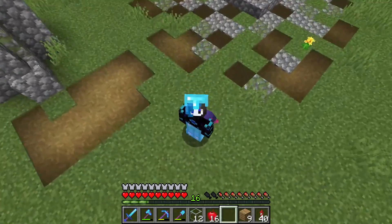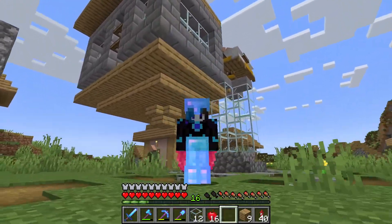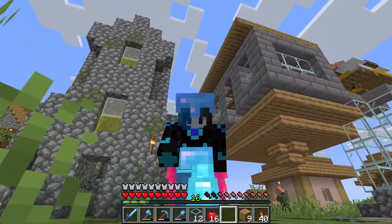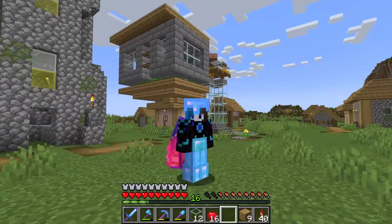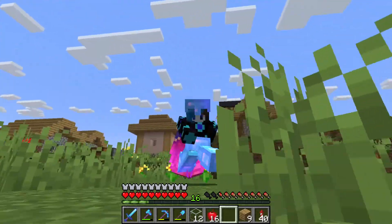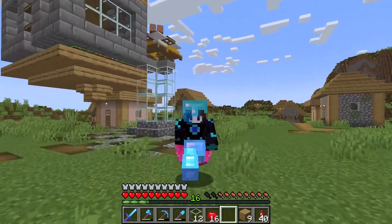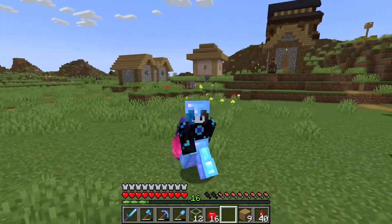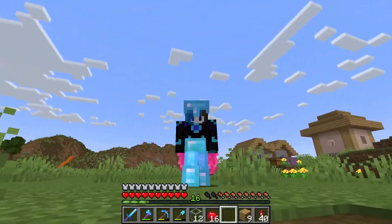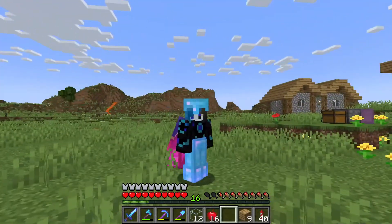On the last episode we did work on the villager breeder, which I think works — it just needs a little bit more food and the breeder will be fine. So in today's episode I think it's only fair if we look at the villager trader hall.